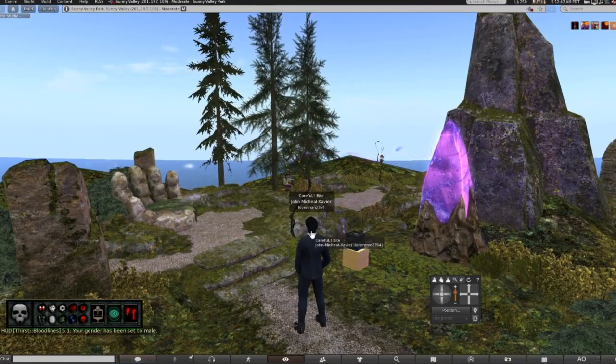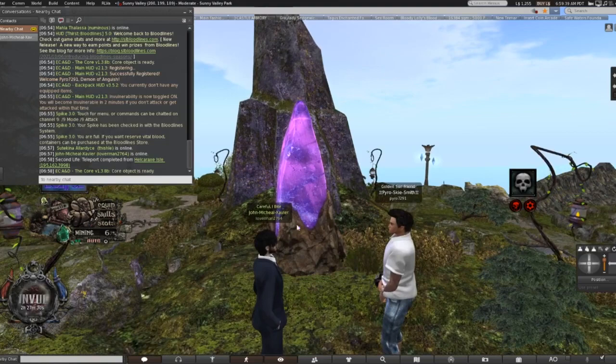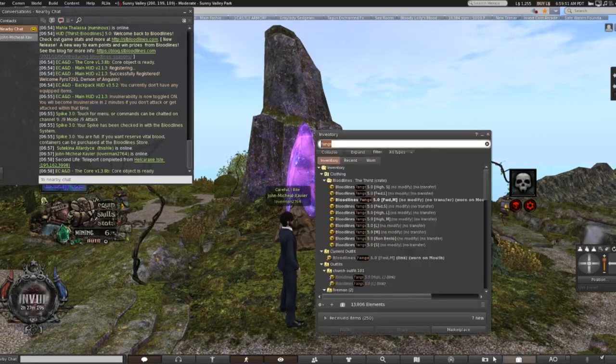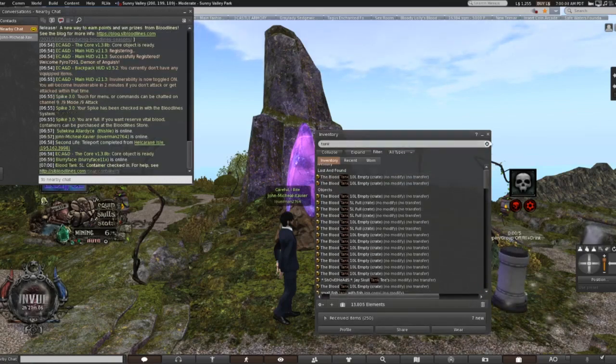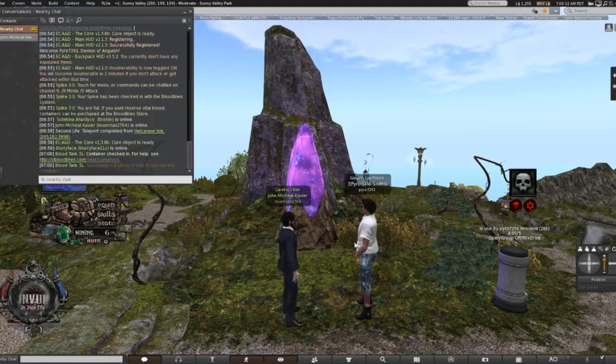Now you need someone who's already part of Bloodlines. Let me switch back to my Pyro character. Now that we have the HUD on my second character and everything is ready and set up, it is time to actually take and drain the blood of John. Let's go ahead and set out the blood tank real quick — we get the 5 liters right here — and we're going to go ahead and fill it. We're going to completely drain myself.